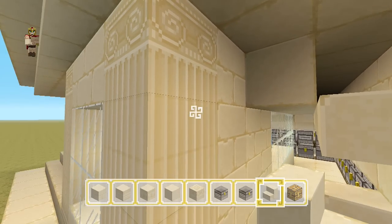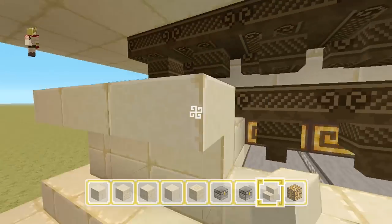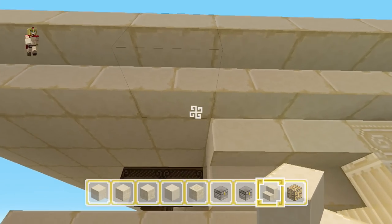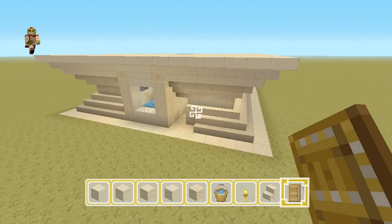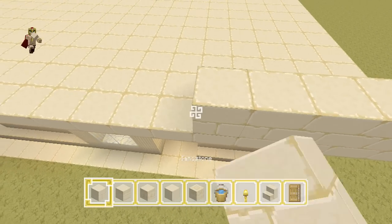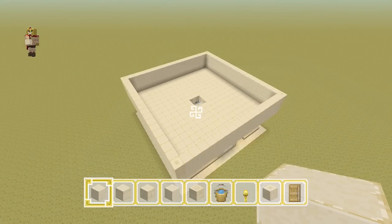From this point, place some upside-down stairs and connect the whole top section, then wrap this all around the entire system. You'll notice right away that it connects with the first set of stairs we placed, giving the build a nice shape and pattern. Place a block there, then wrap the wall all the way around and repeat that two more times, so you have a three-block-high wall all around.